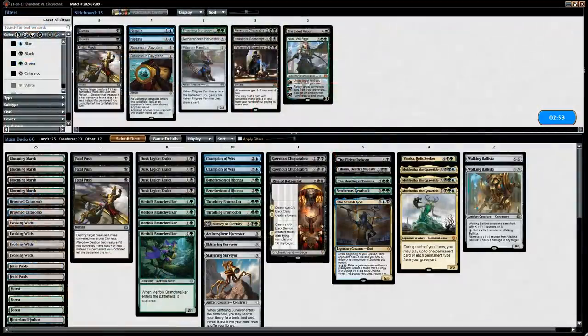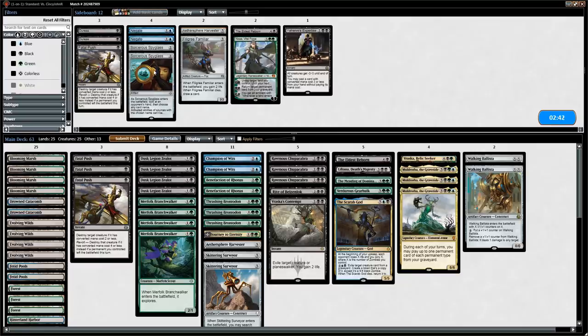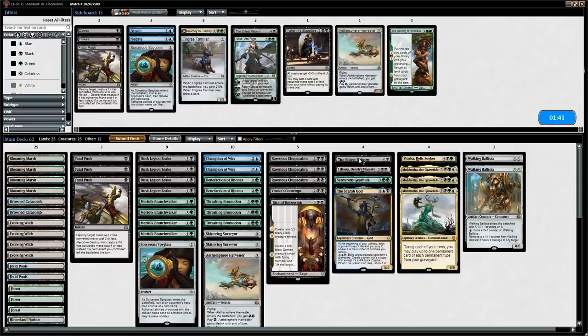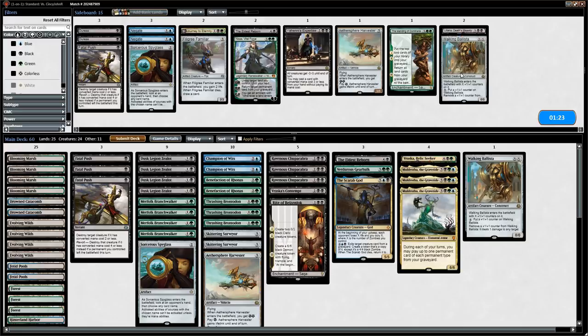Let's go to game two. After seeing all those vehicles we definitely want an additional Brontodon. Vraska's Contempt seems solid, Chupacabra seems okay, one Spyglass for the vehicles — opponent might have some planeswalkers too. We probably don't want too many Fatal Pushes since most of the opponent's creatures were three or more mana, though it still kills Heart of Kiran. Journey to Eternity seems a little too slow, as does Mending. Let's try another Eldest Reborn instead of a Walking Ballista.